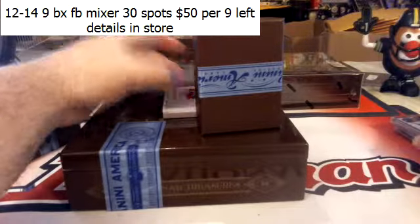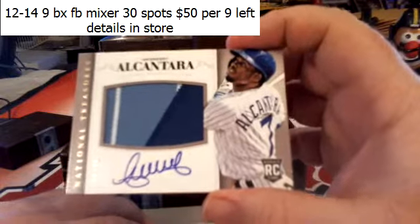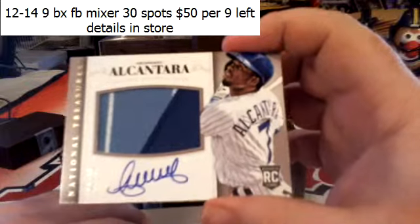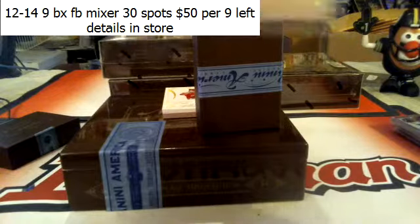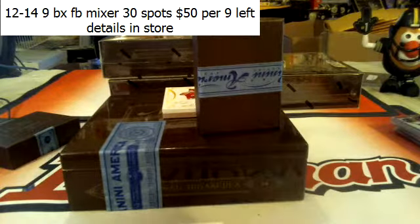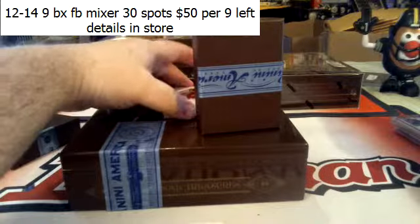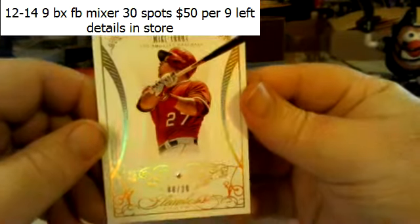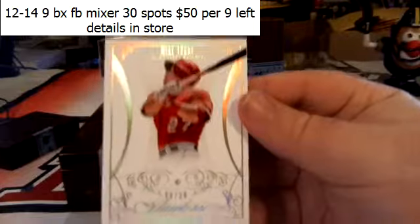Another patch coming up — for the Cubbies. Arcantara, 10 of 25, three-color patch. This next card might be pretty good — Mike Trout for the Los Angeles Angels, 8 of 20. Mike Trout diamonds!